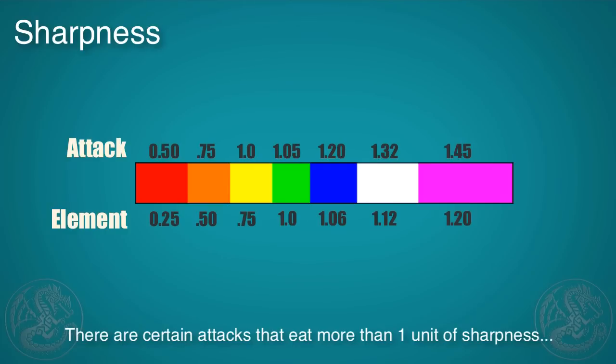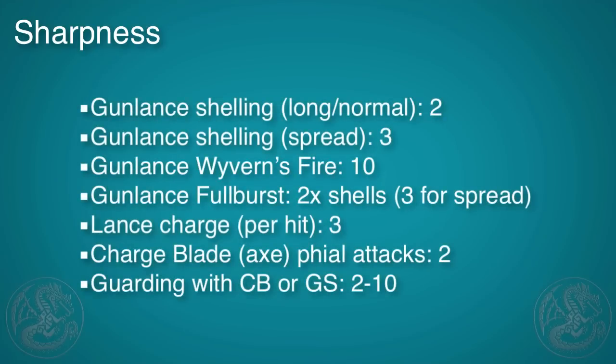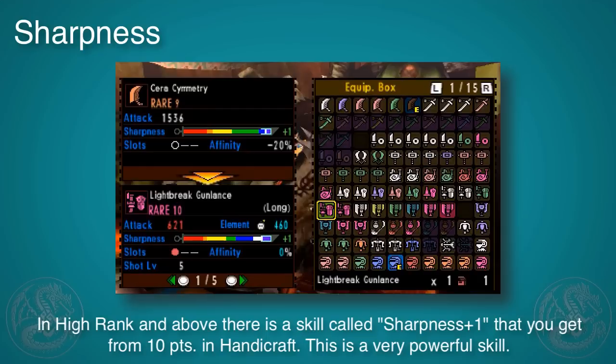There are certain attacks that take more than one unit of sharpness that you should be aware of. In particular, gun lance shelling will eat through two to three units of sharpness depending on the type of gun lance you're using. Also, guarding with the charge blade or the great sword will result in two to ten units of sharpness loss.